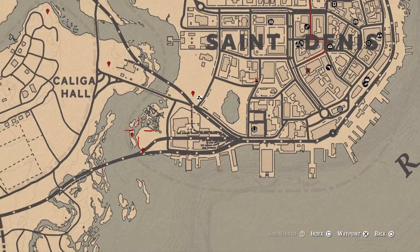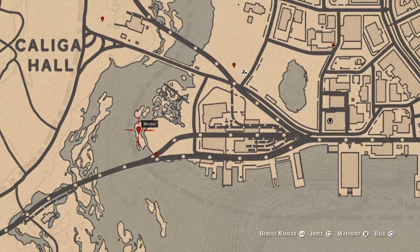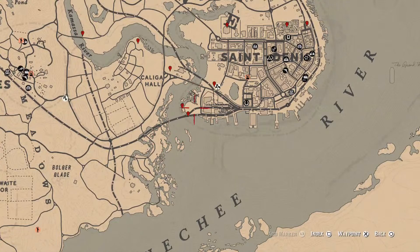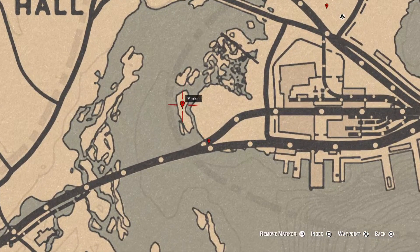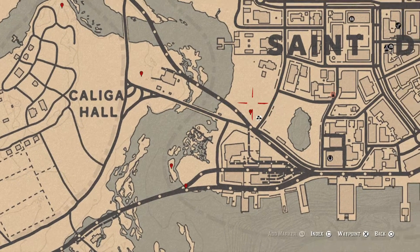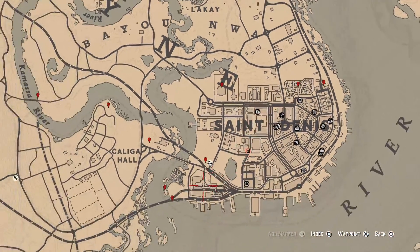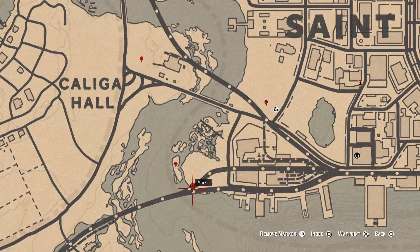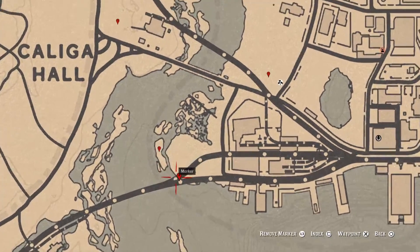Over here is the Cardinal Flower that I point out each day — it spawns in this area every day and helps me indicate which cycle the flowers are on. Most of these markers indicate what cycle things are on. Go grab the Cardinal Flower at this location.